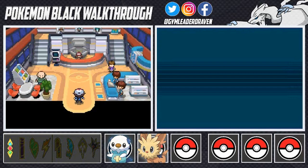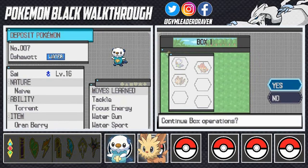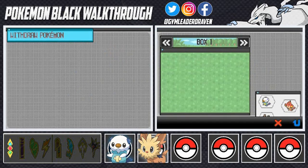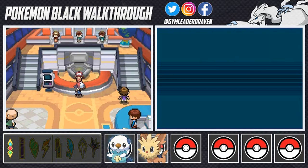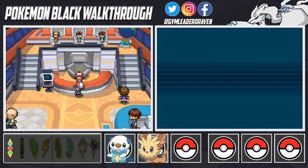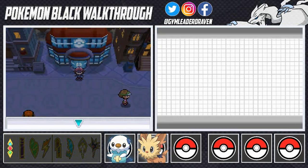I'm going to grab a Pokemon — I don't need to teach any of my other Pokemon Cut. I'll withdraw Patchy that we caught early on in our adventure, and let's go ahead and heal our Pokemon. There we go — Pokemon are restored to full health.